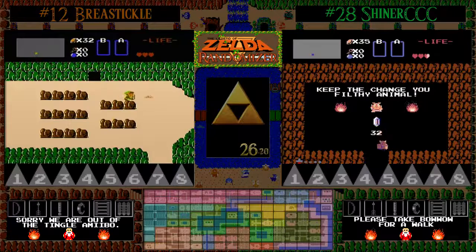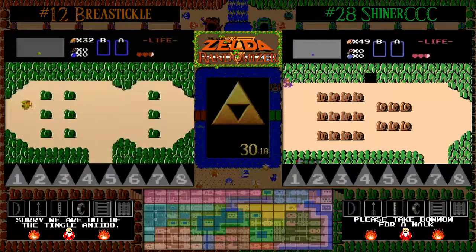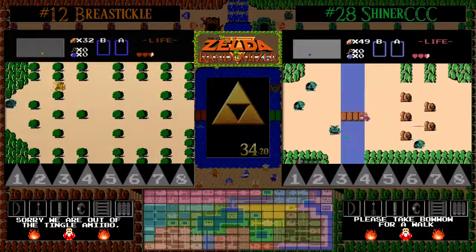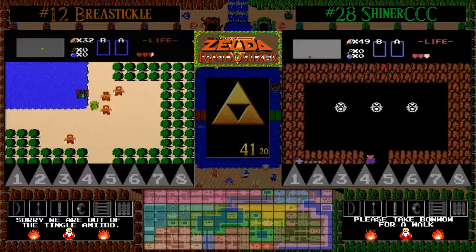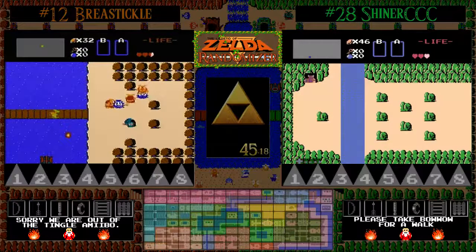We see that the small secret is actually worth quite a bit — a 17 rupee small secret, which is normally worth 10 in Vanilla Zelda, and the medium secret being worth 32 rupees, normally worth 30 in Vanilla Zelda. So already we're seeing some good money, better in comparison to what we saw last time where the large secret was decidedly south of the 100 it normally is.